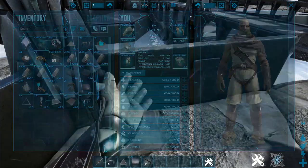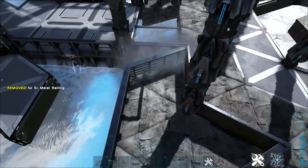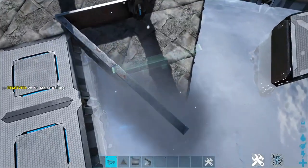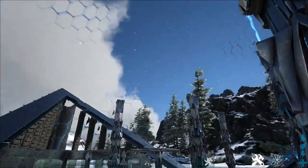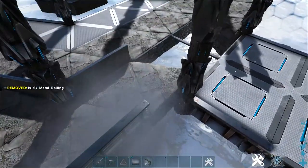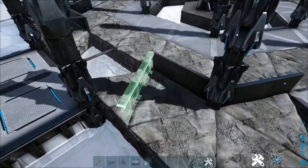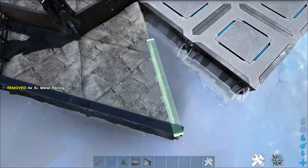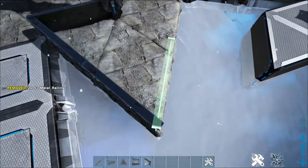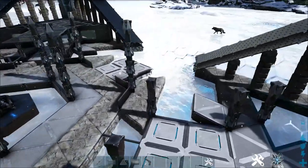We grab our metal railings again and place them in this triangle shape here with the cutoff end. This is kind of your prime place to put turrets or anything defensive. If you don't have a shield generator or you're afraid people want to raid your base through the main doorway, that's why you'd place turrets there — they also protect this area from invasion. You can place any turret you want; auto turrets fit in there nicely. I think it looks nice, and that's kind of why I'm building this — because it looks nice.